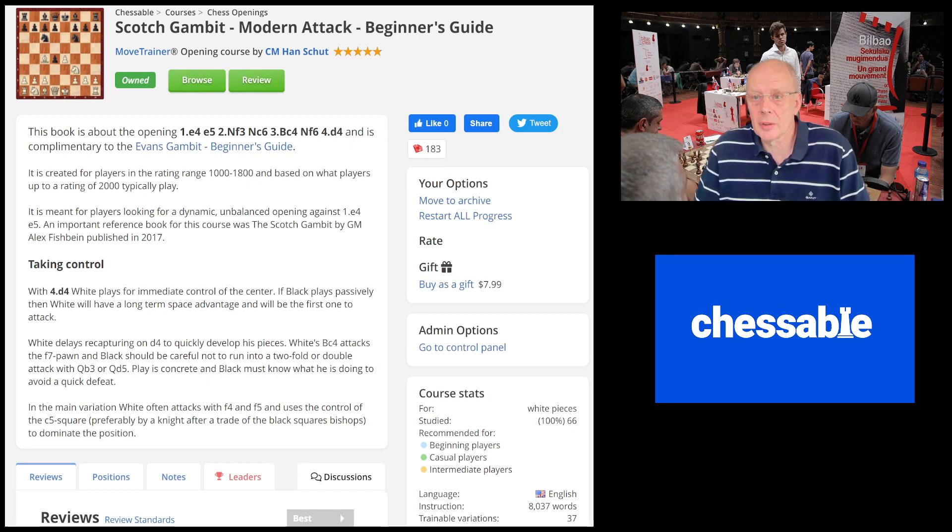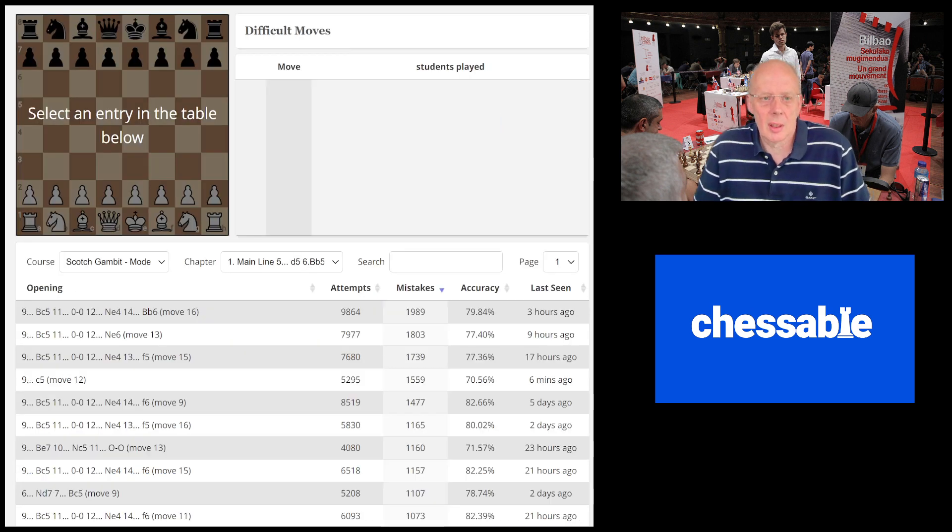Good morning, my name is Hans Schutt and I'm the author of the Scotch Gambit Modern Attack Beginner's Guide on Chessable. Today I'm going to take you through the 10 most common review mistakes by my students. The background picture is from Bill Buyl 2016 and you can see Magnus Carlsen observing my game — I'm the guy with the cap.